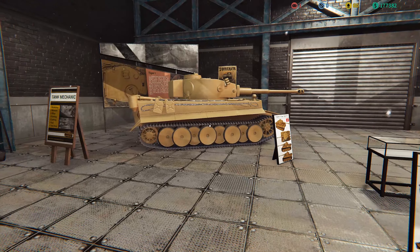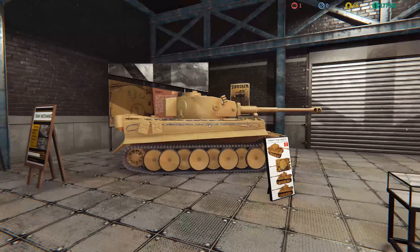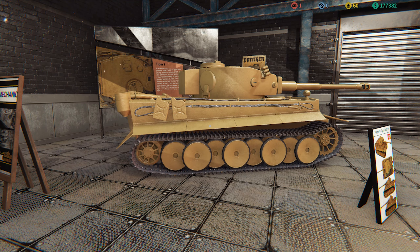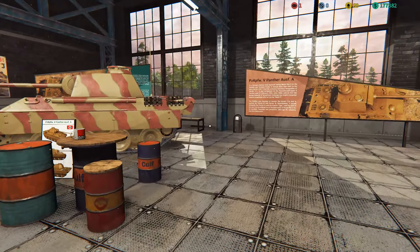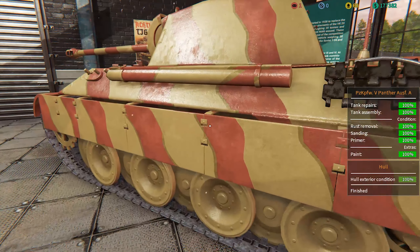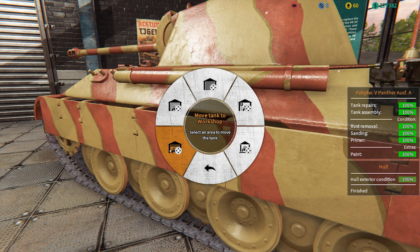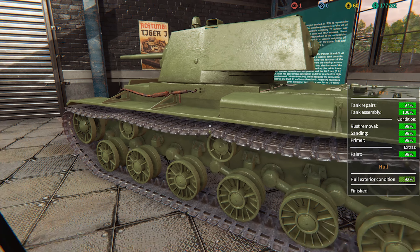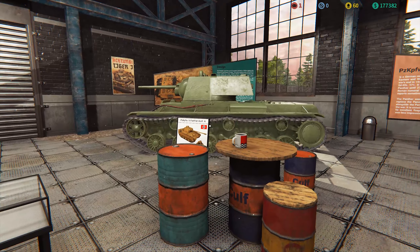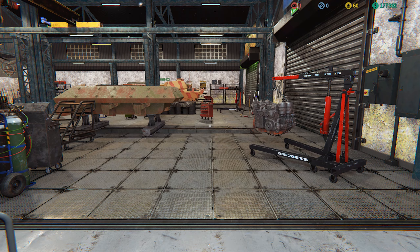We're actually going to bring out the Tiger. We haven't driven it yet — in fact, we haven't even done the driving room or the live ammunition range. It'd be fantastic to take that out. I think I'll take the Panther out first, so let's move the Panther into the workshop. We'll put the KV-1 in the museum slot temporarily. It's a wannabe Panther — that's for sure.